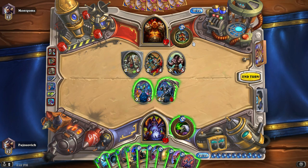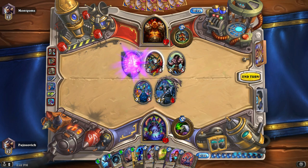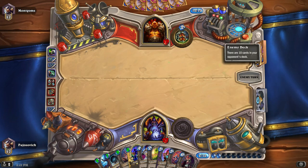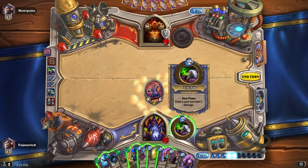I can Siphon Soul this, attack, attack. Do I still have Coin? No, I don't have Coin anymore. Otherwise I would do Siphon Soul and Usher of Souls. Oh, that really stinks. Siphon Soul did not get discounted. That's really too bad. That's kind of scary just for the massive combo that Warrior can run. My opponent has been holding a ton of cards. I don't think I can allow that. I think tap is fine here. Hey, that's a Sylvanas. Definitely want a Sylvanas next turn. Probably Sylvanas Pat.